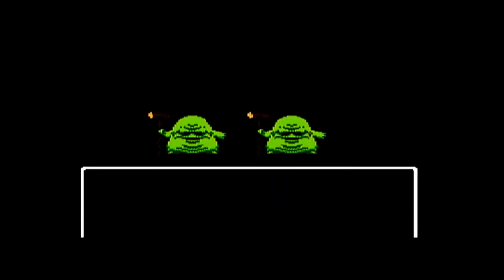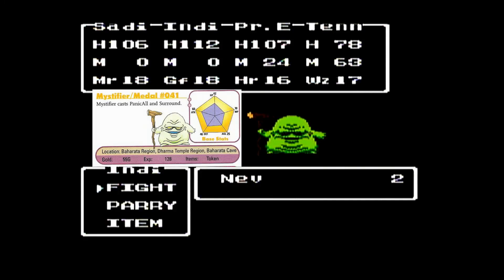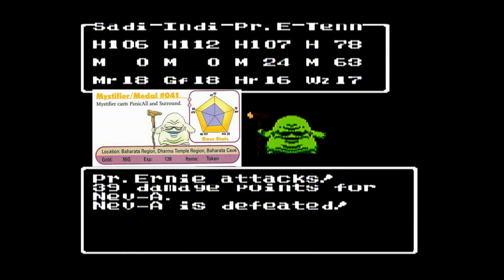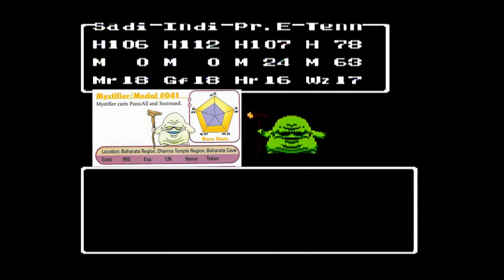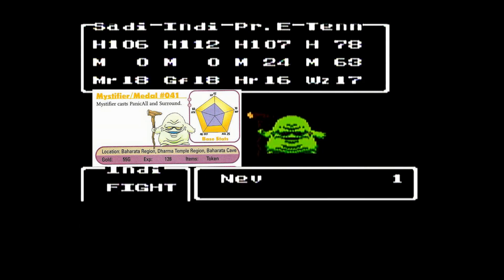We didn't even get to a transition screen and we already run into enemies. These guys can be annoying because they cast the Chaos spell — basically the same as the Chaos status in the Final Fantasy games. You lose control of that character. The game still prompts you to input what you want your character to do, but they're not going to follow your orders.